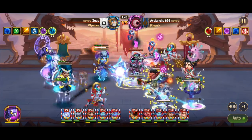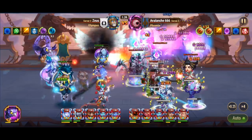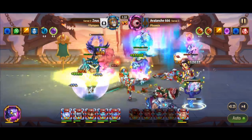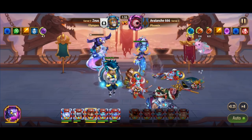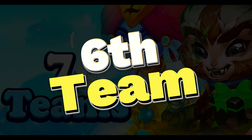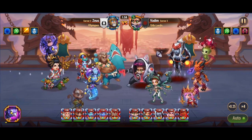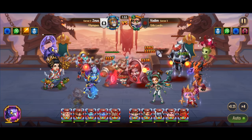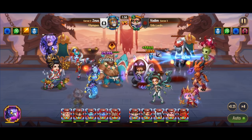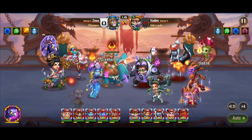The fifth team composition features Amira as the tank, supported by Nebula, Heidi, Aiden, and Polaris. In this unique setup, we don't use a traditional tank. Instead, Aiden supports Amira by creating a bomb that shares their health pool, meaning whenever Amira takes damage, Aiden takes it too. Aiden also heals Amira and, with his artifact, provides armor protection for the entire team for 9 seconds. Nebula boosts Amira and Heidi's attack power, while Polaris enhances Amira's magic penetration and controls enemy energy, allowing Amira to stand strong at the front dealing significant damage while well protected.